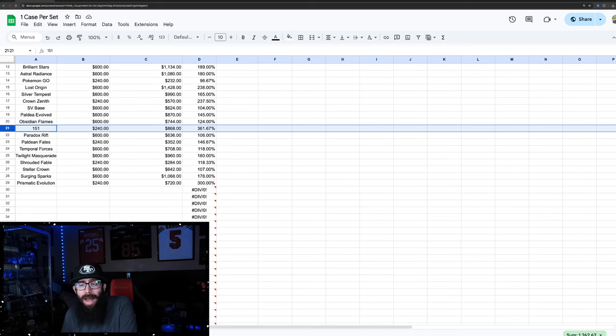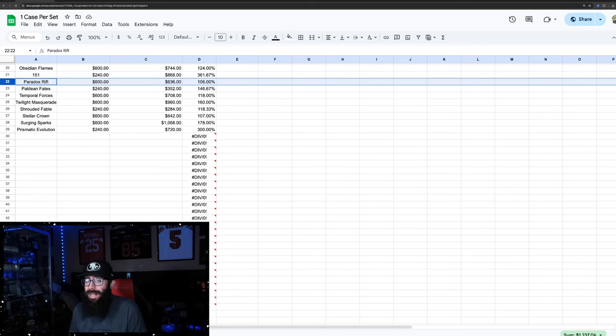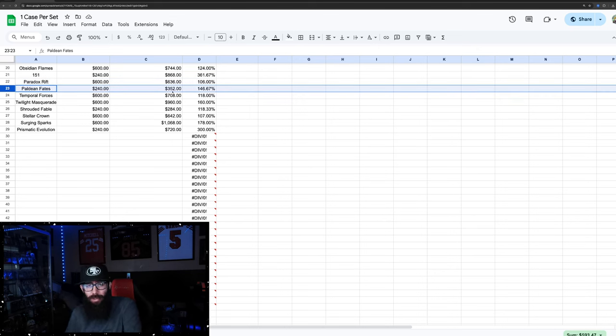151 is the highest performing set currently — this is for Pokemon Center ETBs. These did sell out fast, but they were available if you had notifications on or were in a Discord server or on Instagram. They were available longer than Prismatic Evolutions were. $868 a case for four — that's really good numbers. Paradox Rift — I think it's an underrated sleeper set, lots of illustration rares, but you'd just be barely up at $600 a case. Paldean Fates is starting to do better now — the Bubble Mew is kind of carrying that set — you'd be up $352 a case for Pokemon Center ETBs.